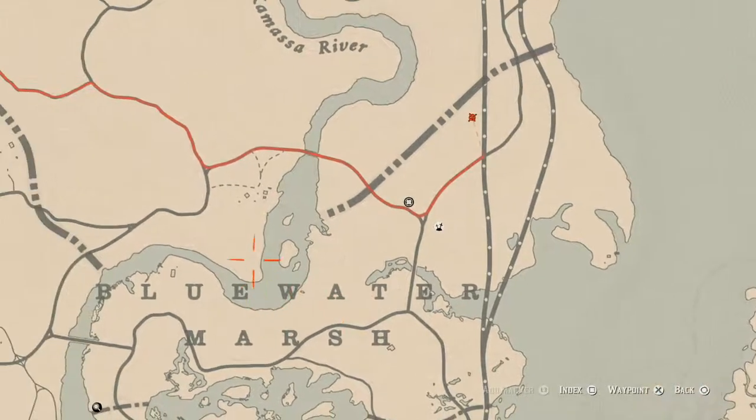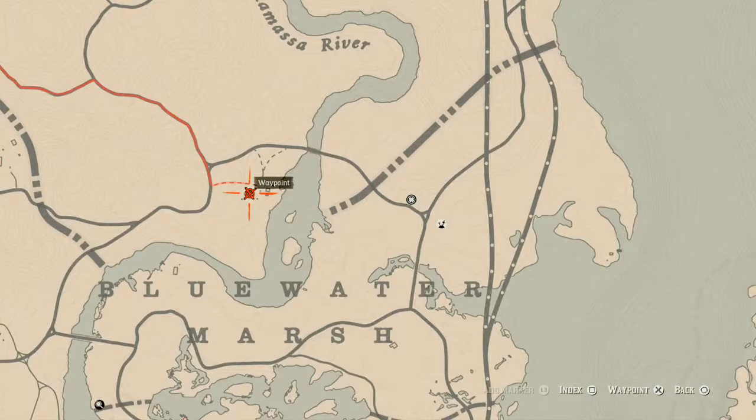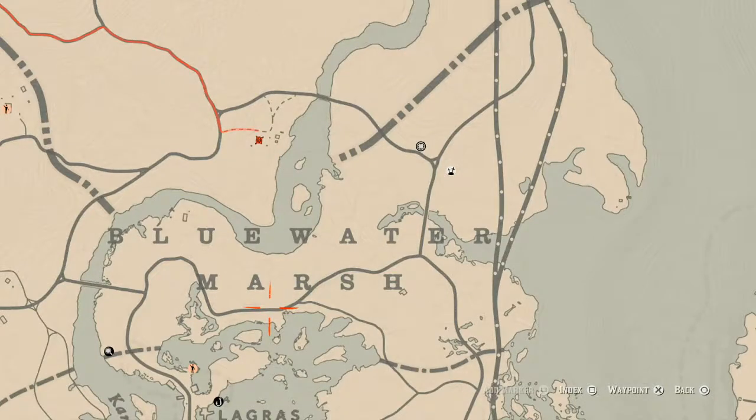Going down a little bit, there's a Lost Jury over here. There's a tarot card inside this house on the table at that location — that card is a Six of Pinnacles.